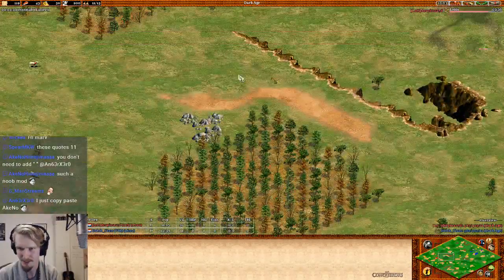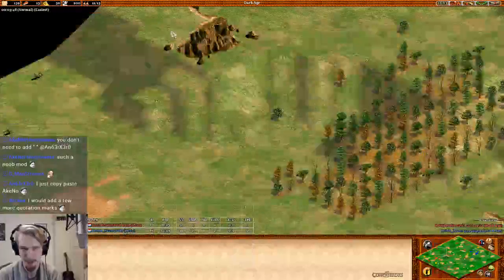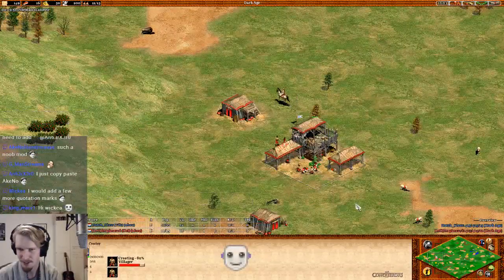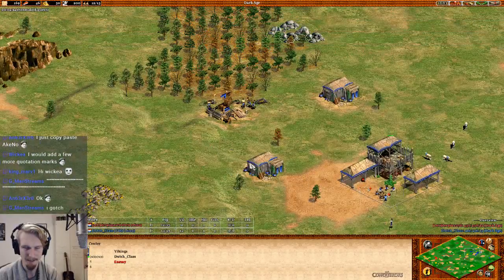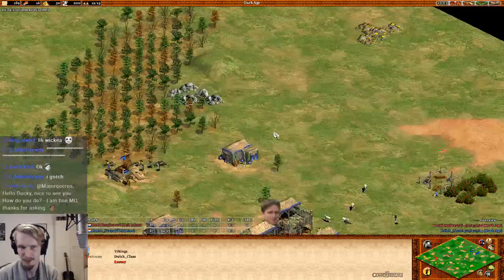Look at this — palisade, palisade, and only this one side would be open. Other than that, this is very easily walled. But as far as I know, Derpina is not much of a waller. Going over to the other side, we have Dutch Glass's map.